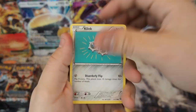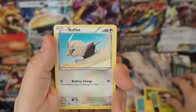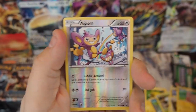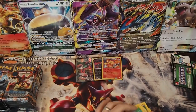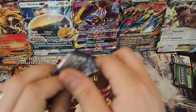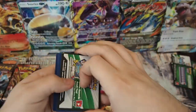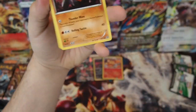Pack five: Clink, Joltik, Pawniard, Fungus, Rufflet, Klefki, Armor Fossil Shieldon, Flaffy, Reverse Aipom, and a Nidoking regular rare.